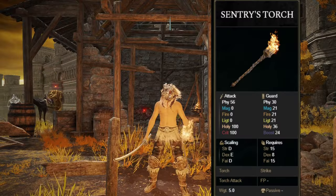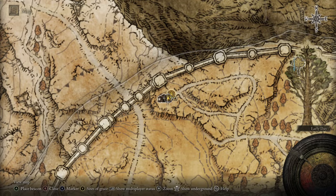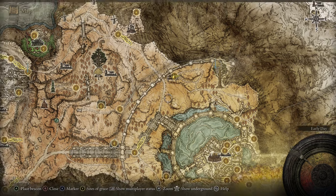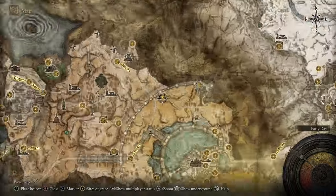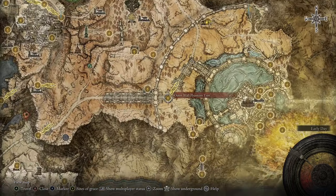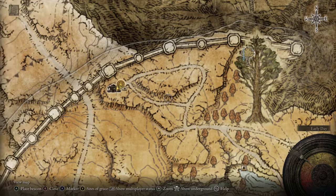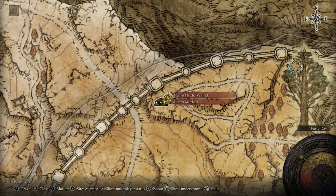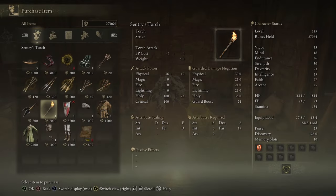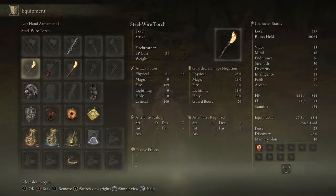For the fourth torch, we're going to be looking at the Sentry's Torch. You're going to find that from the Hermit Merchant in his shack, right here in Leyndell Capital outskirts. I'll zoom in right here — you're going to follow this path. This is after I burned the Erdtree, so I followed the whole path up and walked right there. The merchant is going to be selling the torch for 7,000 runes.